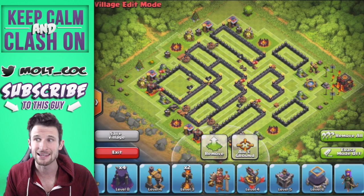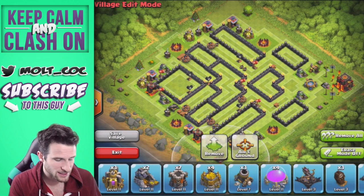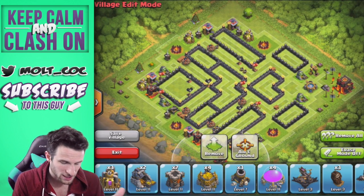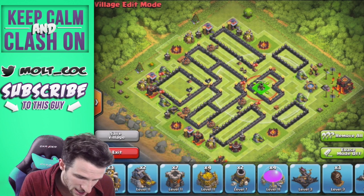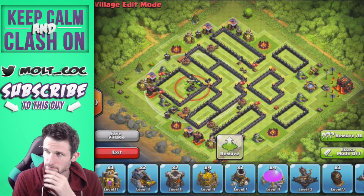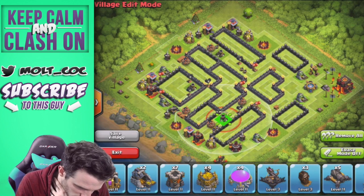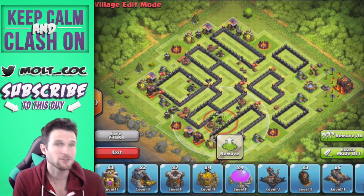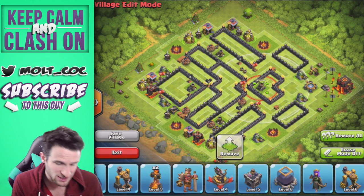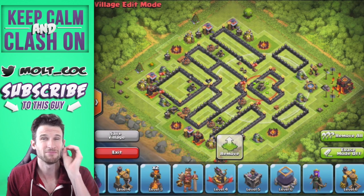I've got my base pulled up to upgrade and start bringing things in. The fourth mortar is confirmed, so let's bring in all of our mortars. I already got my other mortar upgraded. I get attacked from the bottom on this base the majority of the time, so I'm bringing the mortars in here. Instead of triangulating them, it's going to be squared or diamond — so the mortars now cover the entire base. That's going to be very important.